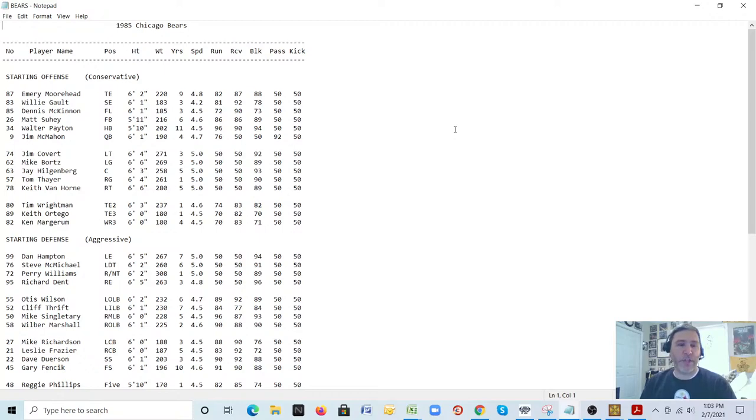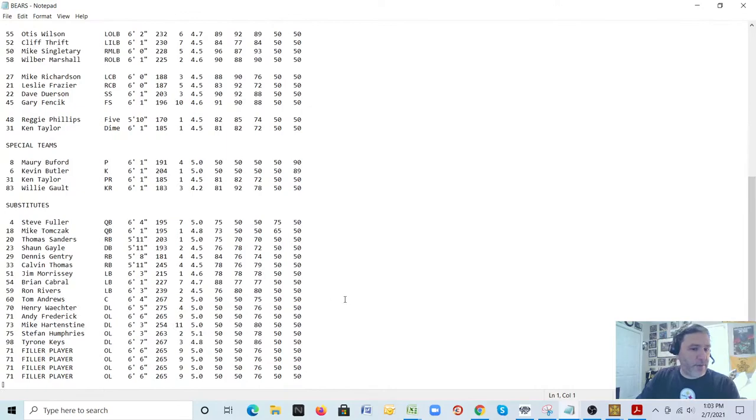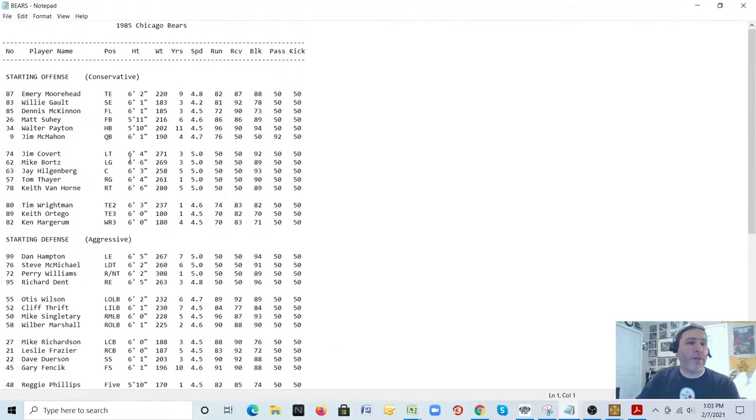This game asks for data on not just the starting lineup — you can see special teams and various substitutes as you scroll down. What they want is position, height, weight, years of experience, speed, the 40-yard dash, a run rating, a receive rating, a block rating for running or passing, a pass rating, and a kick rating. This is blanket for every single player on their roster, and they also have jersey numbers on the far left.